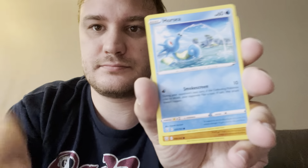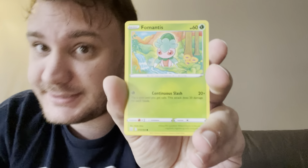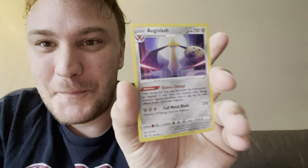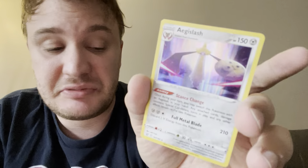Honedge, Horsea, Mankey. Slowpoke with the sun in his head, Karrablast, Murkrow. On the end — oh, we got a holo! Escavalier — that's like an upgrade of the Sword and Shield I guess. It's pretty neat, I'll sleeve that up. We got blenders, babies crying, dogs begging — listen, all of this is going in so be careful what you say.